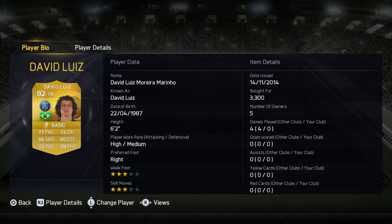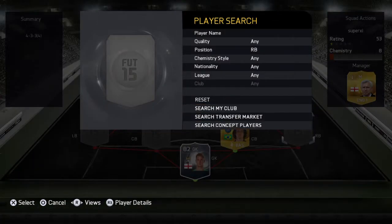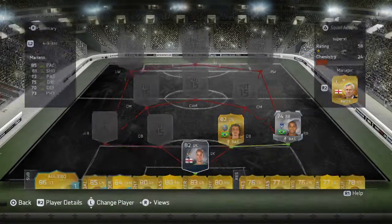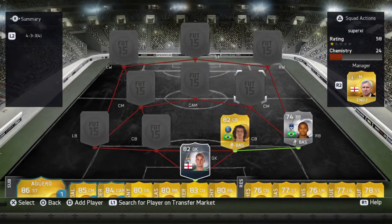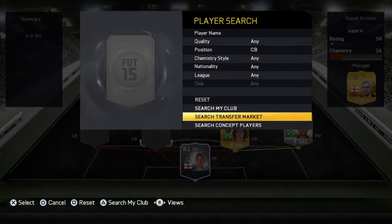He's also six foot two, so he's quite quality. At right back we go for someone - he's got 85 pace, some good dribbling, physical stuff, and also a nice overall card. Four star skills, four star weak foot. He is 4K which is quite a lot for a silver right back, but he should get the job done.